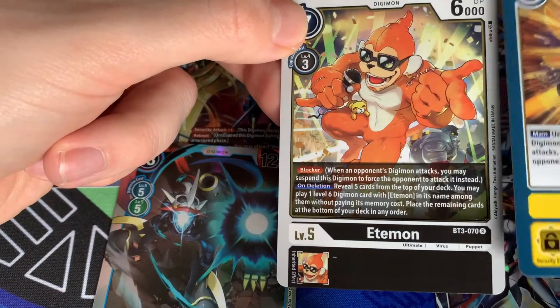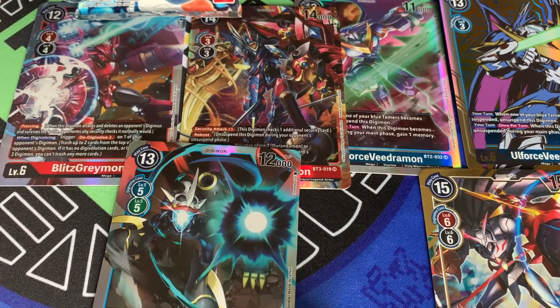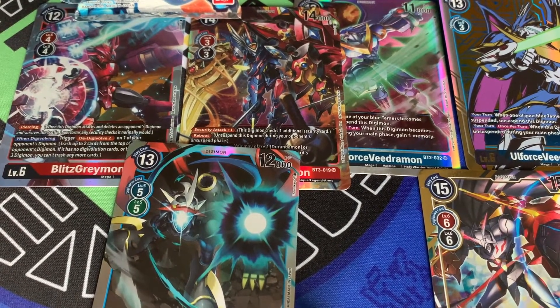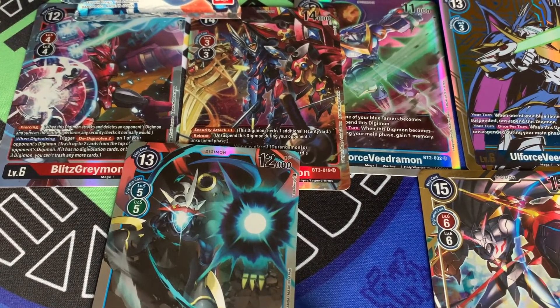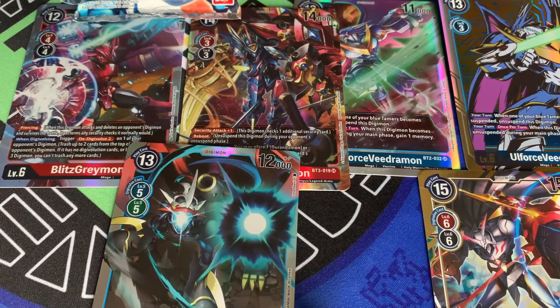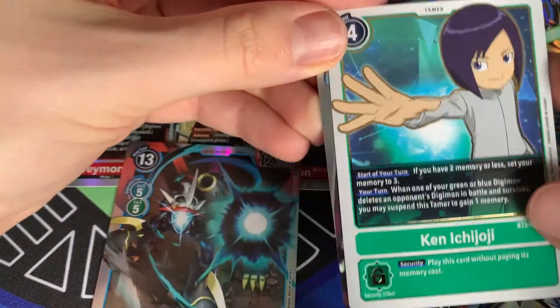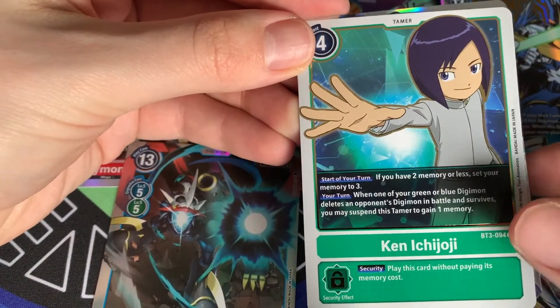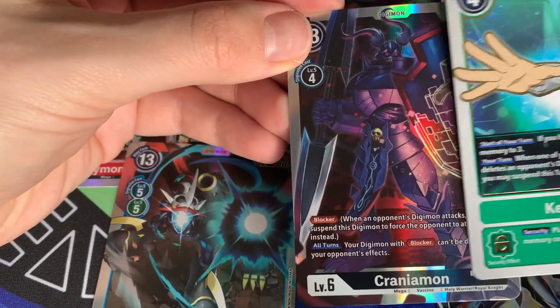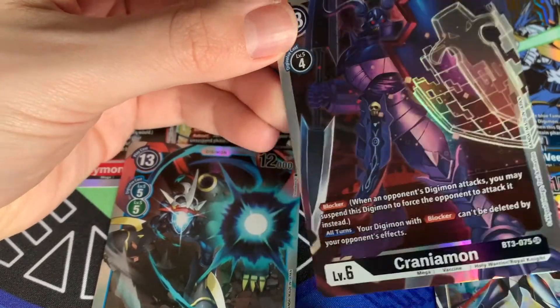Next rares and SRs: we have a Testament and an Etamon. I've seen so many people try and make the Etamon deck work — I personally just don't think it has enough reliability. Same as OldForce VMon — the reliability of the deck slows it down and it gets outpaced. Next one: Ken Ichijoji — welcome back Ken — and a Craniummon. I don't think anyone can get through a box without pulling a Craniummon at this rate.